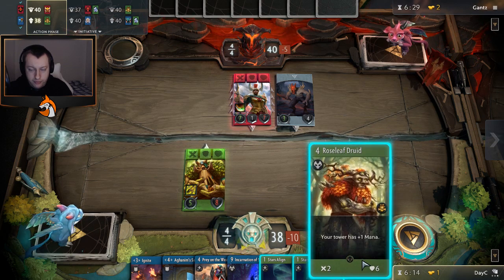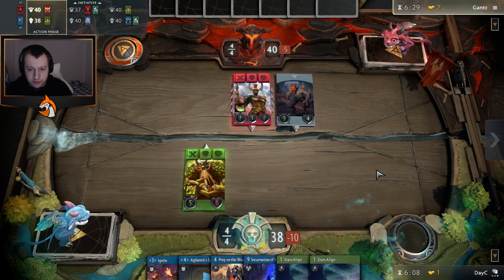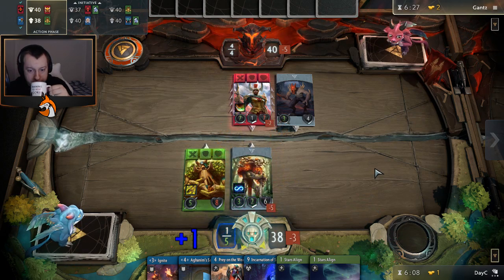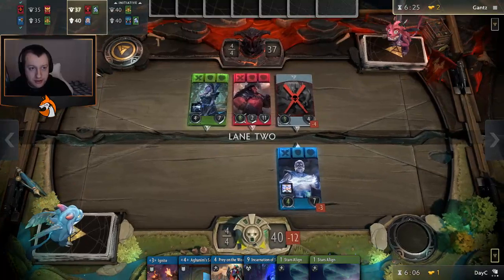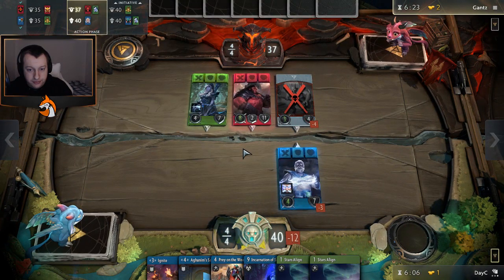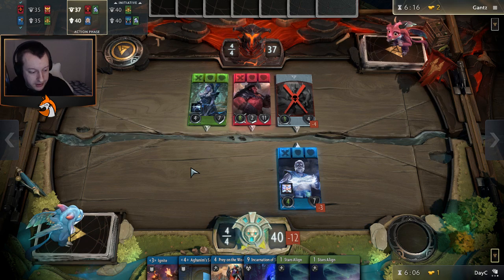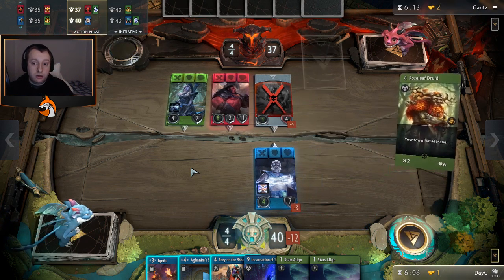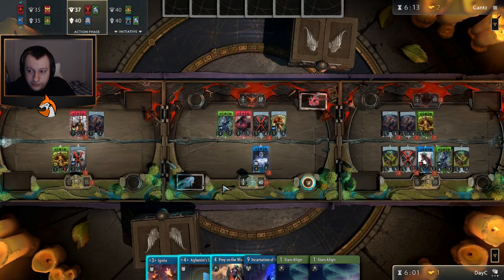Maybe we just want to put this down here, just to stop a turn of damage — it's like seven damage, it's crazy. Otherwise this lane goes down really fast. I'd rather build up this initial lane than the Axe lane, because you can see he's trying to buff it up already.